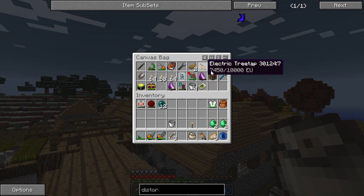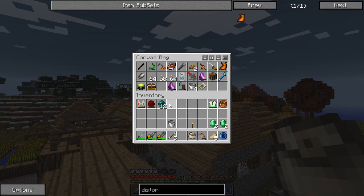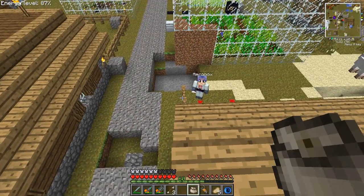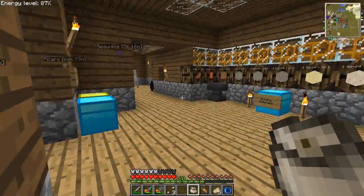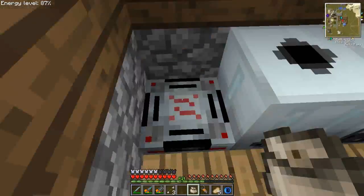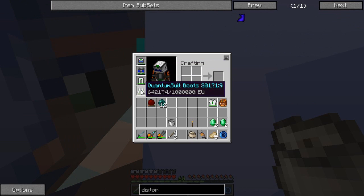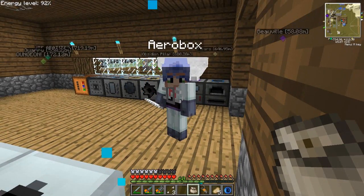Cool, so that goes into my little canvas bag, into my tool bag. It's getting pretty full at the moment, although I can take out all the wrenches because I've got the omni wrench that we made last time. I don't need a jetpack because I've got the quantum suit - should be okay.